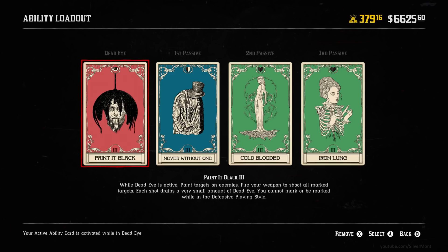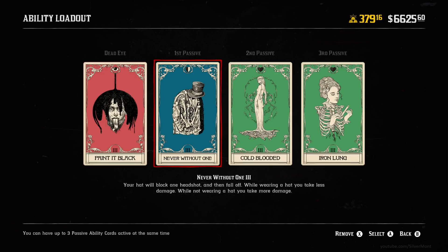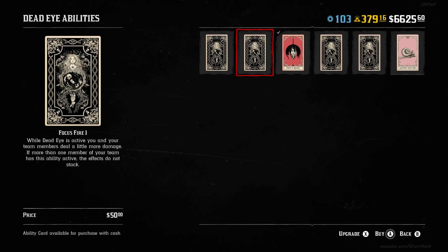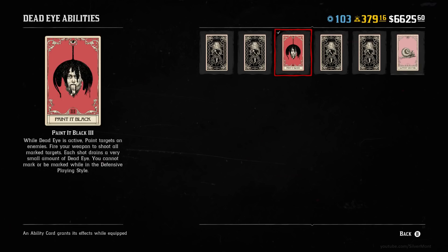Ability cards are a large money sink in Red Dead Online, so you won't really be looking at them right off the bat. You can get by without them, although in PvP they are a lot more important. In essence, you buy them, level them up, upgrade them with more money, and they apply bonuses to your character, allowing you to build your character in a specific way — for example, heavily on defense or offense. Whilst they are useful in every game mode, even against AI, they are a lot more important in PvP.